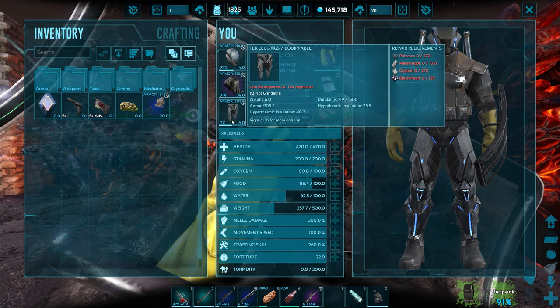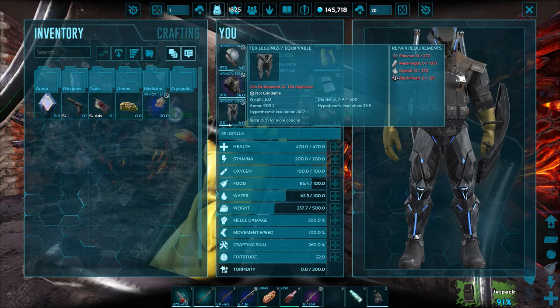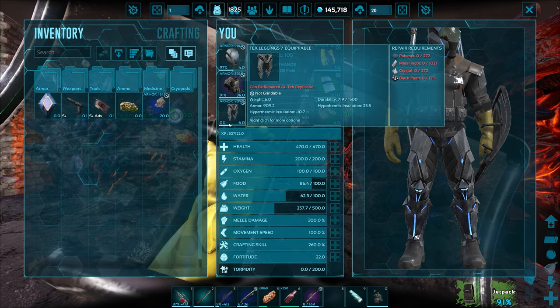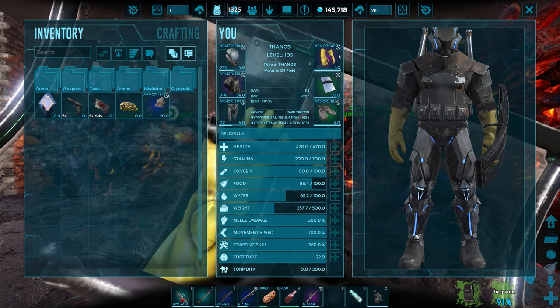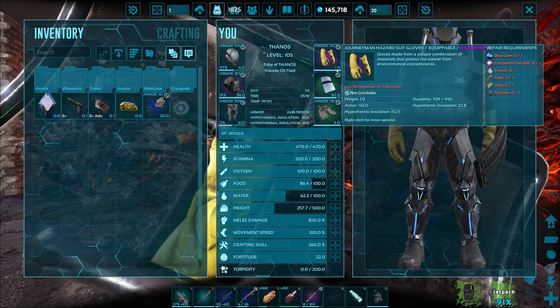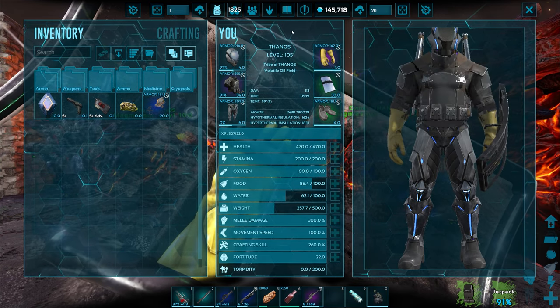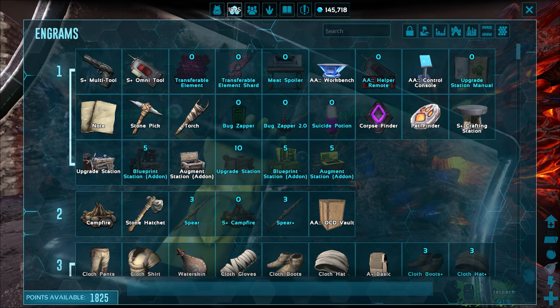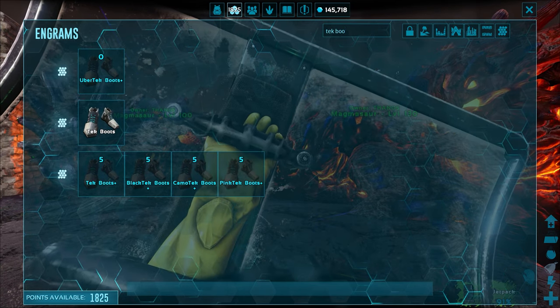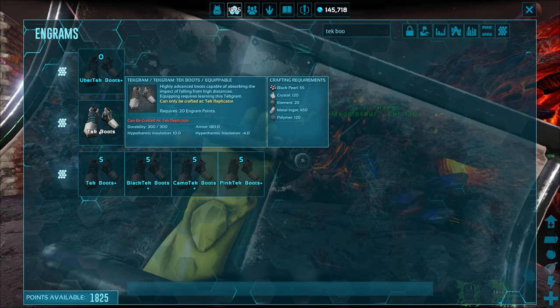Both the tech helmet and leggings have full durability at 1,500, which is why they're at half durability right now — I wasn't able to repair fully after giving them durability reagents. We'll worry about the chest piece later once we unlock the tech engram for it, as well as the gauntlets and boots. Let's look up how to craft tech boots — yeah right there. I think the leggings' special ability is a short sprint or something.